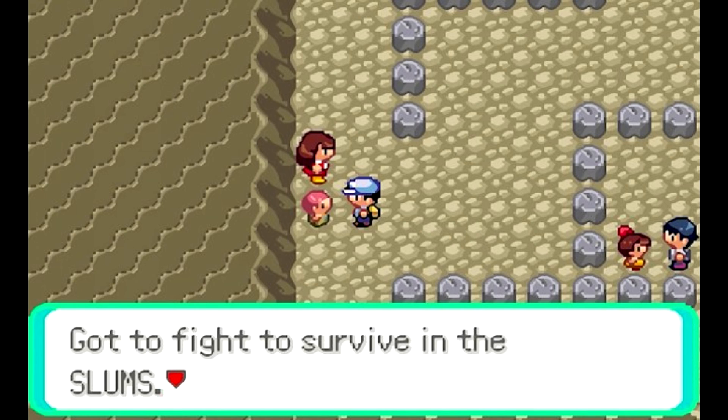There's Pokémon Insurgence, which has its own website, a new region and story, and delta species from the card game — different types for Pokémon, like a Steel-type Noivern on their main site. It has new mega evolutions, including a mega Flygon that actually looks awesome. ROM hacks also have online features where you can trade and battle with people. Insurgence also has a built-in Nuzlocke mode where you select the rules, a built-in randomizer, and other built-in challenge modes.